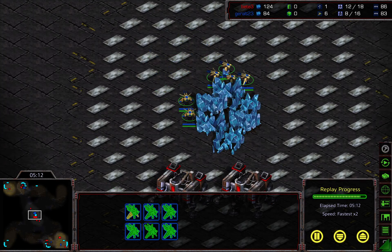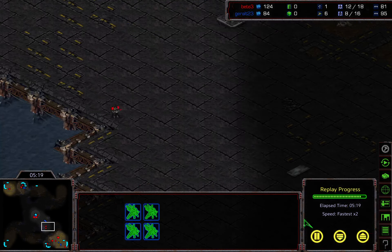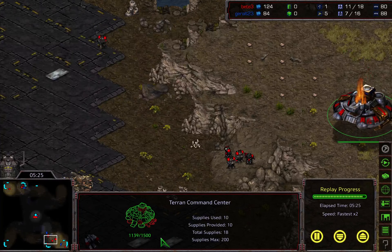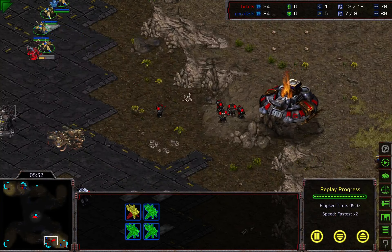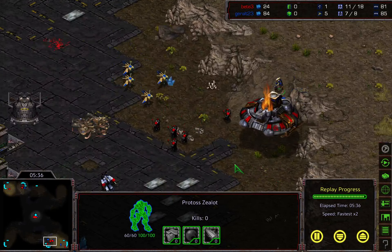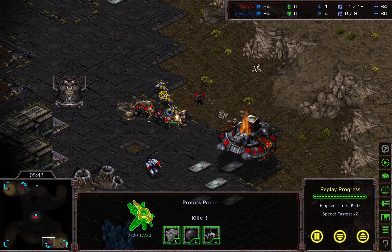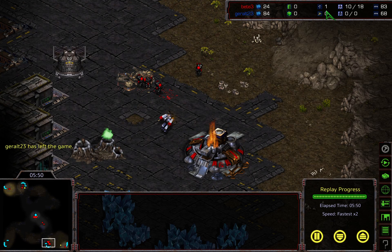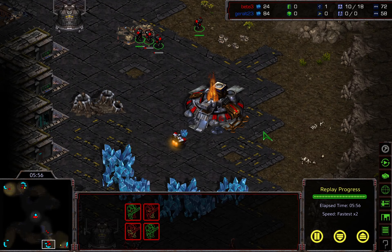There's one SCV left and these probes are going to attack the barracks for no reason. Marines going down to join with the other marines. Command center tries to fly to the natural. Oh, poor probes — going to kill another marine. Zealot now pressing from the main as well. He's losing micro — zealot is being targeted, the probes are targeting as well but they don't have enough DPS. One probe and one SCV left — and the Terran wins this game, ladies and gentlemen! Can you believe it? No GG even. I would have thrown out the GG. Beautiful game, I hope you enjoyed it!